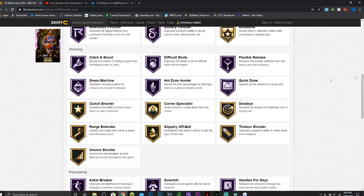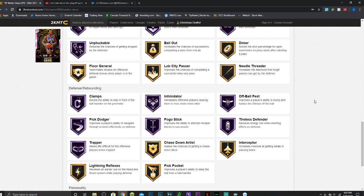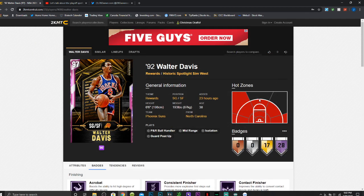He has 28 Hall of Fame badges including acrobat, consistent finisher, contact finisher, fancy footwork, giant slayer, relentless finisher, catch and shoot, difficult shots, flex release, green machine, hot zone hunter, quick draw, gold range extender, ankle breaker, downhill, handles for days, clamps, intimidator, pick dodger, pogo stick, tireless defender, trapper, dimer, and needle threader. He has amazing dribbling animations and that money jump shot. He's basically a free Brandon Roy but quicker, so why wouldn't you get him? Highly recommend snagging him.